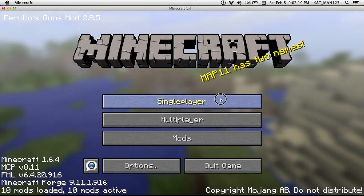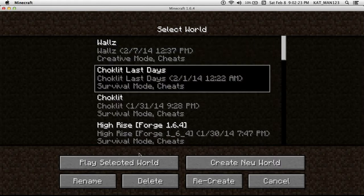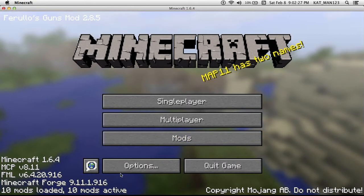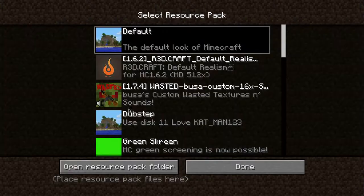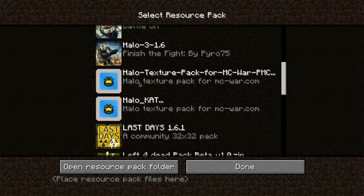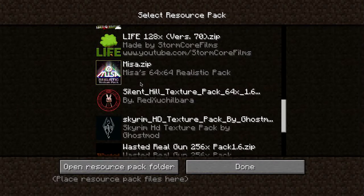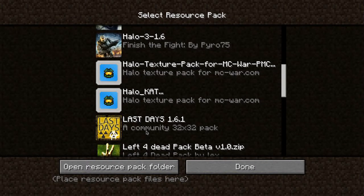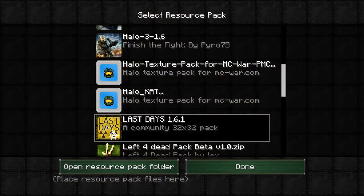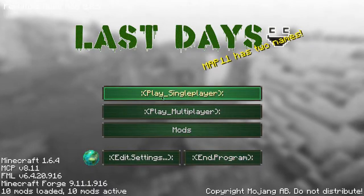I also have custom NPCs, which is amazing. Now I need the right resource pack — I always need the right resource pack. Also, one more request: if you can find a good green screening resource pack — aside from the one that I made — let me know.